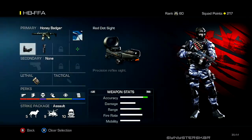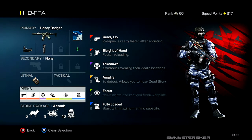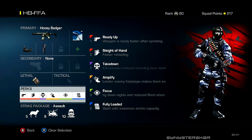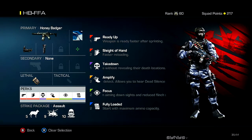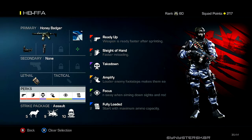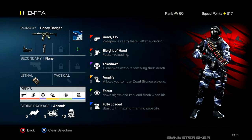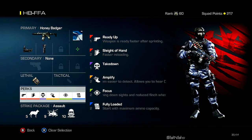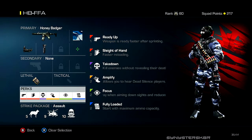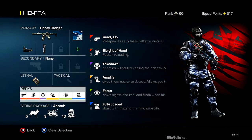My setup includes C4 for lethal. The perks I'm using are Ready Up — which I use on pretty much every class because it lets you shoot faster after sprinting, and I like to rush — Sleight of Hand for faster reloading, and Takedown, which prevents a skull from appearing over where an enemy was killed. Since it's a silenced weapon, that makes it harder for enemies to know where you are. I also use Amplify — even without a headset it makes footsteps so easy to hear, and it pretty much cancels out Dead Silence.